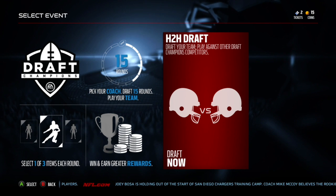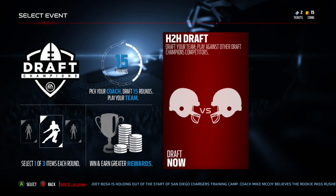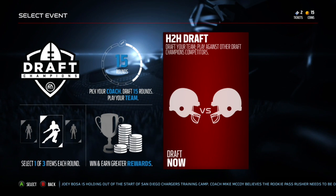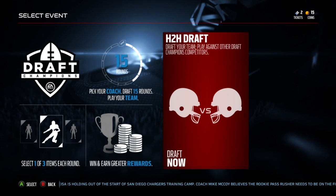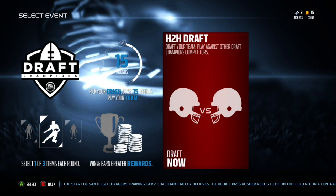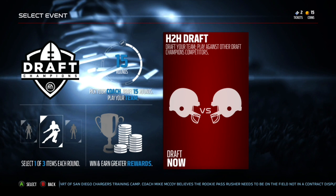Now in this video, I'm going to have each round have a different stipulation. For example, for the coach's round, I'm going to have the guy with the least amount of hair. And for round one, I'm going to have the shortest guy and so on. Each round's going to be a different thing. So let's get into the video.